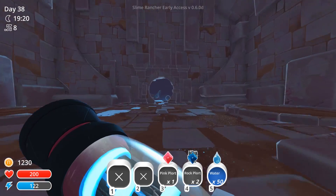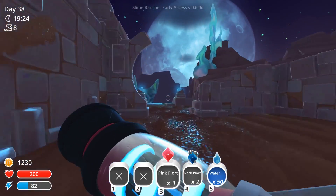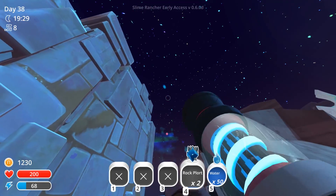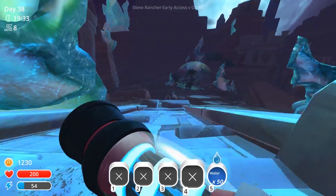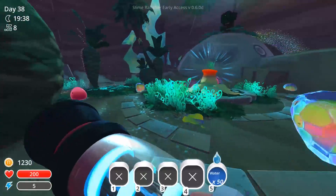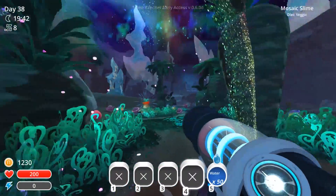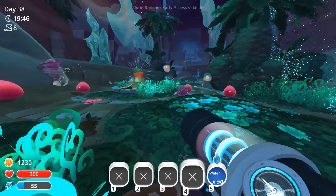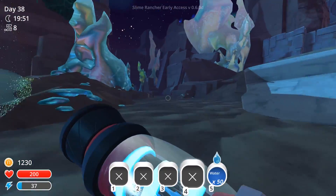Alright guys, so we are now in the glass desert. I happened to find a golden slime, but then it disappeared so we didn't manage to get ourselves anything good. We might as well get rid of these plots because we're not going to need them. In the last episode - the one that wasn't recorded - I can't actually remember if I completed this garden over here. But we managed to get the gordo, so we did get that done.